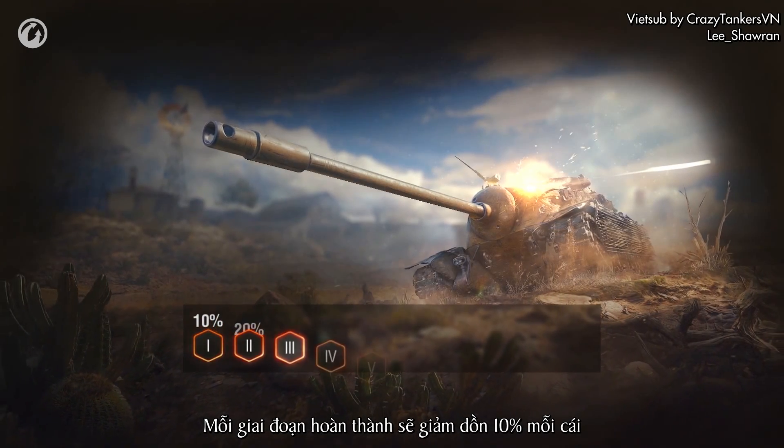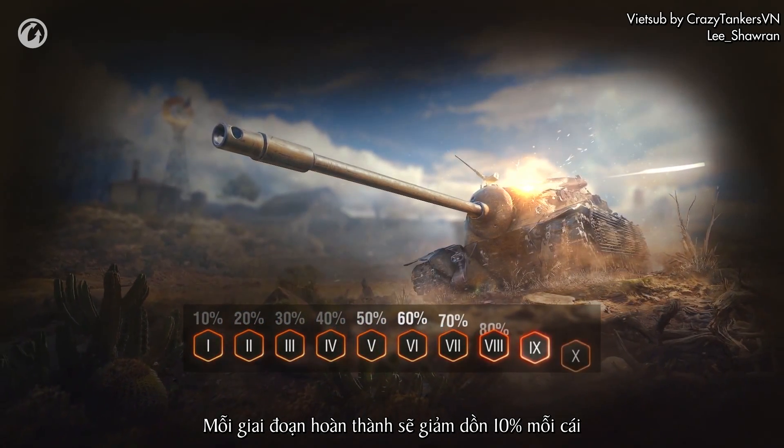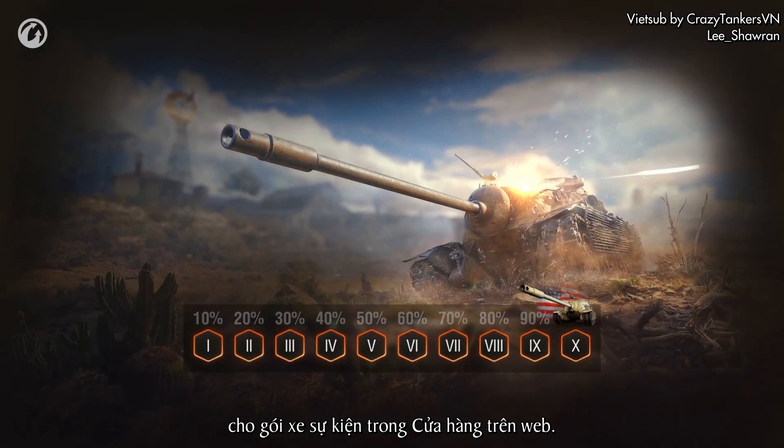Every completed stage gets you a stackable 10% discount for the event vehicle bundle in the Premium Shop.